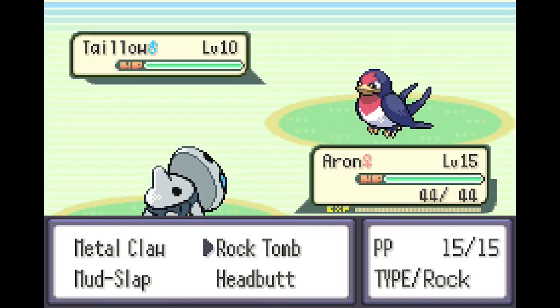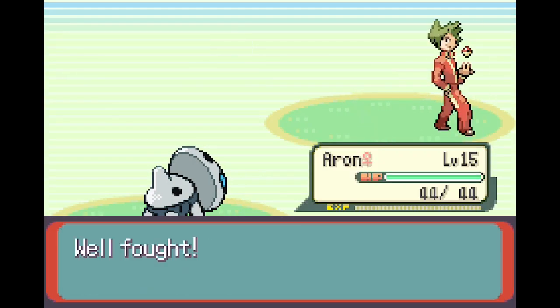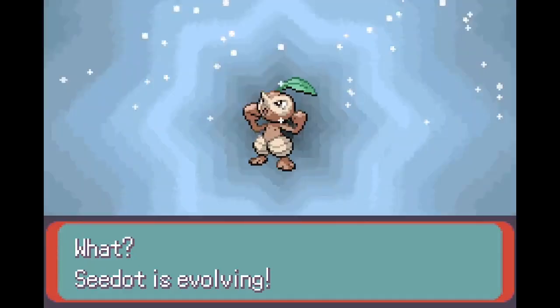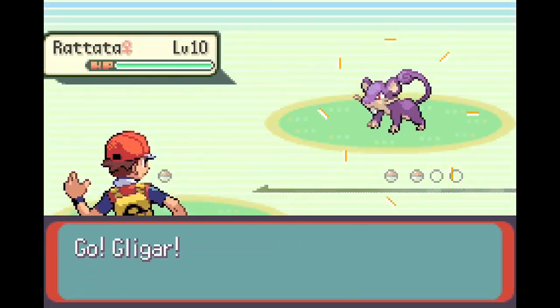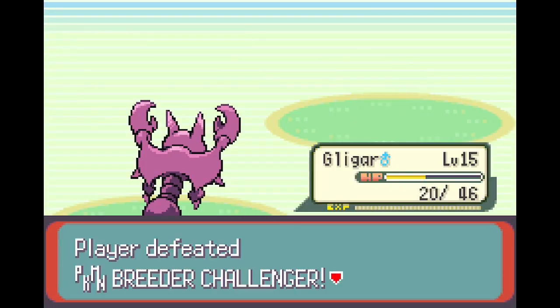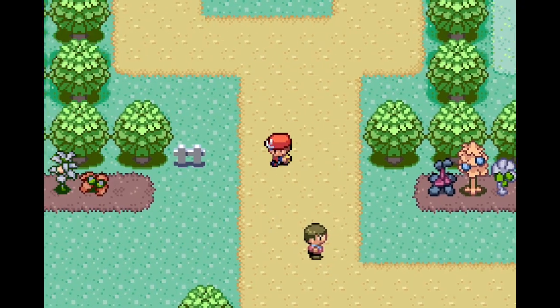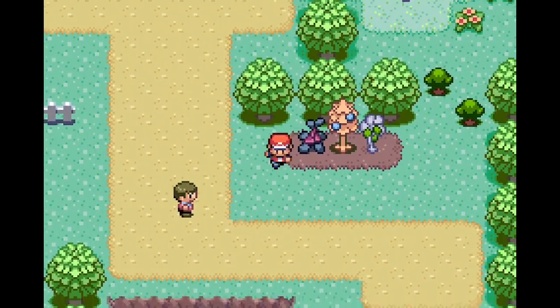Let's actually pop an arrow on here. Metal Claw should be good. One more, there we go. Oh, Seadot's evolving. Okay, Nuzleaf — that's cool. I didn't even want to fight you. Since you only have a Rattata, I'm fine. How much money did it give me though? A thousand — that's actually super worth it. Did not know it gave me that much money.